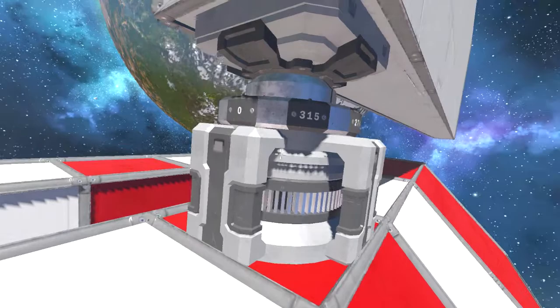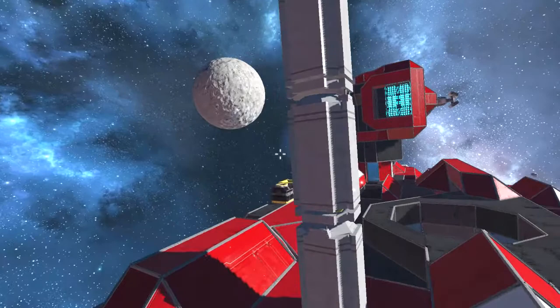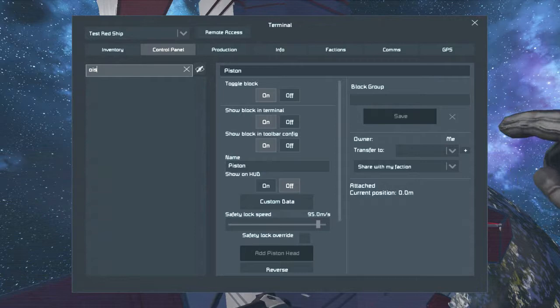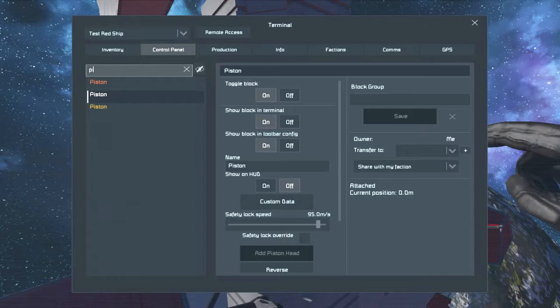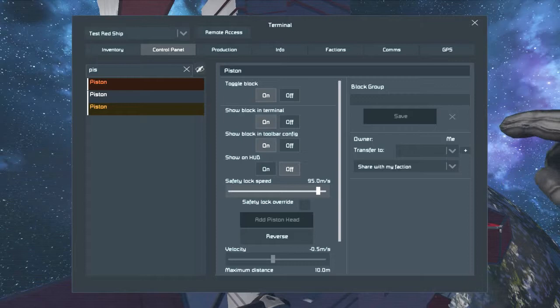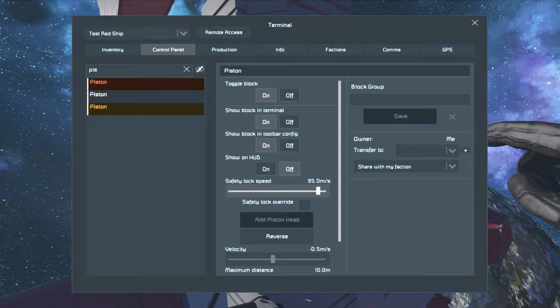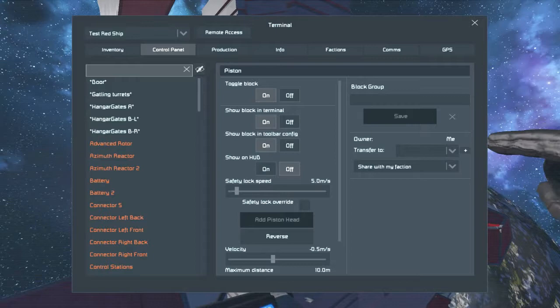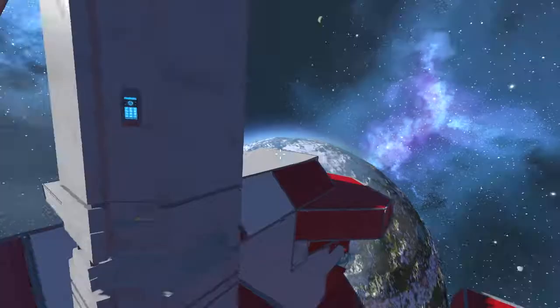Anyhoodle! Let's go to the pistons. So, when you're on the pistons — rotors also have the same thing — they have this safety lock speed. That's the speed a ship needs to go at for the pistons to lock up and fuse the entire thing into a single grid. You can't build with that sort of method, but it does help prevent things from breaking. Let's say I reduce this down to just five meters a second, and go to the advanced rotor and reduce that down to five as well. You will see both these grids will lock in place.